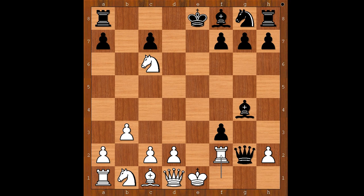And checkmate in two. First move: queen to g1 check. Rook to f1. F2 check. Mate.